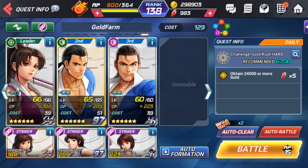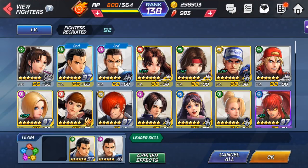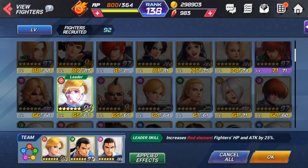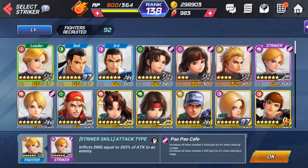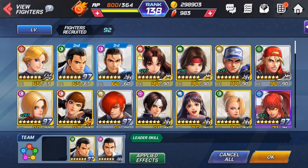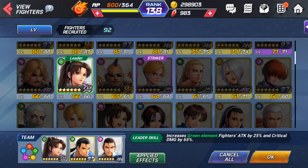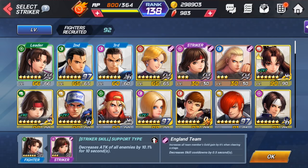Now if you don't want to use My or you don't have her built right now, you can also use King. You can use balance King — she's 94 balance King — and you can change your striker to also be King, which is 95 King. The Pow Pow Cafe increases all team members' gold gained on clearing the stage by 6%, plus EXP. But if you have My, why would you use King? My is actually a quicker character to push through content. Switching the striker back to 94 brings the gold back and lowers the cooldowns.